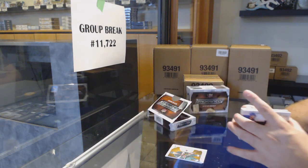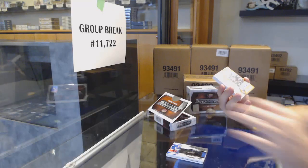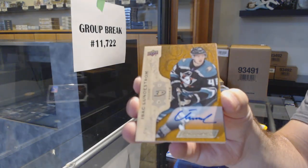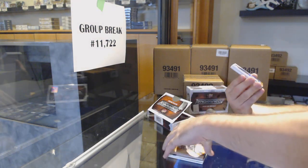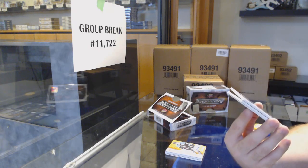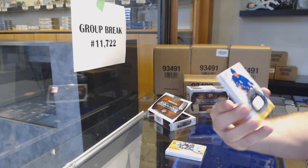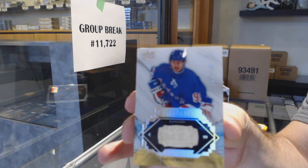The whole card is carbon fiber, so I'm guessing they're trying to protect it from splinters. We've got a rookie auto from last year, Isaac Lundstrom — number to 100. Remnant stick for the Rangers, Wayne Gretzky.